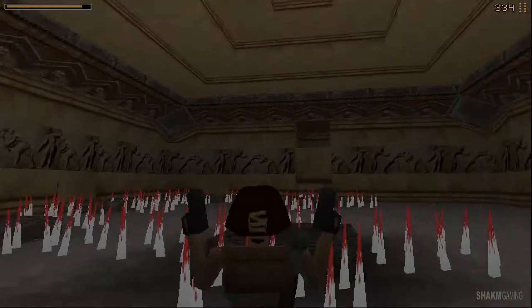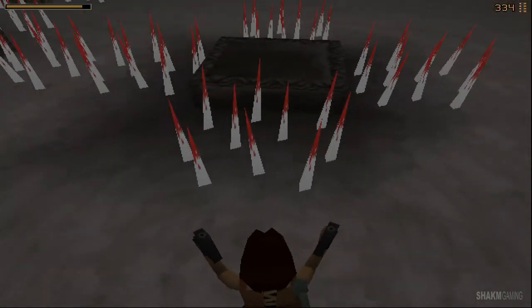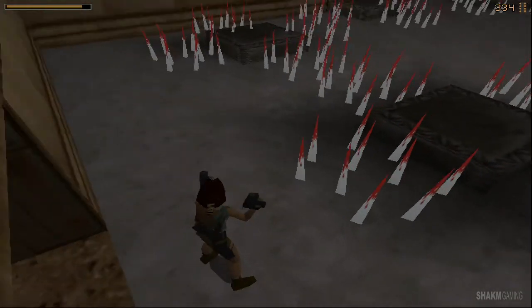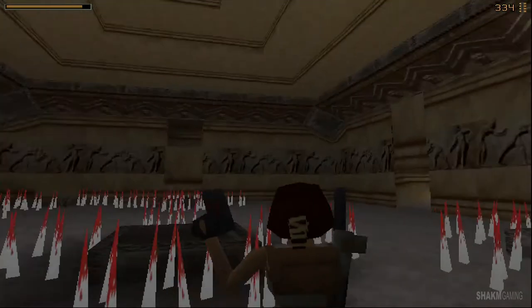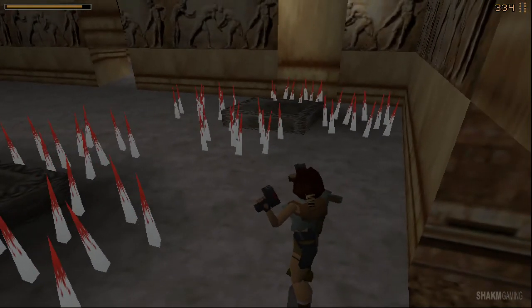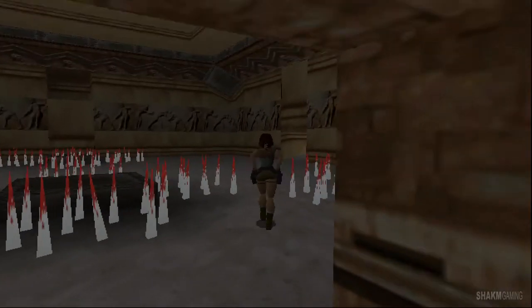The room with the spikes. I remember this one. At first, when I was a child, I thought you had to jump from one of these black squares to the next one consecutively without falling to your death, without falling to the spikes. Boy, was I wrong — that's not what you need to do at all in this room.